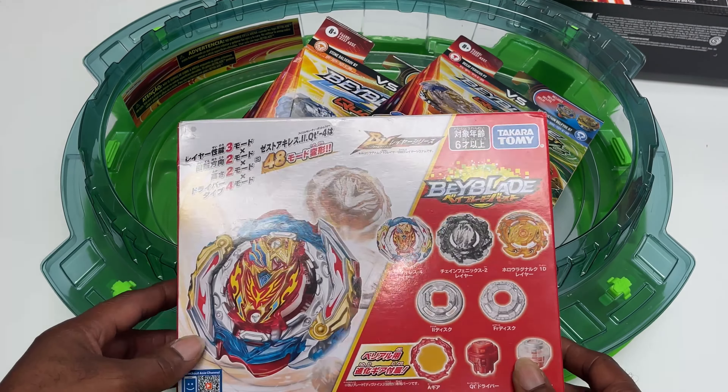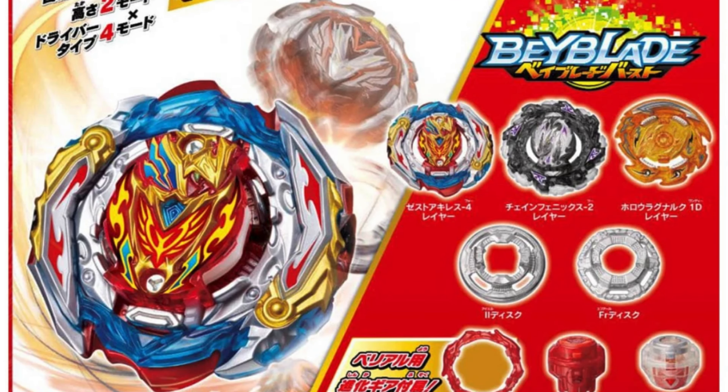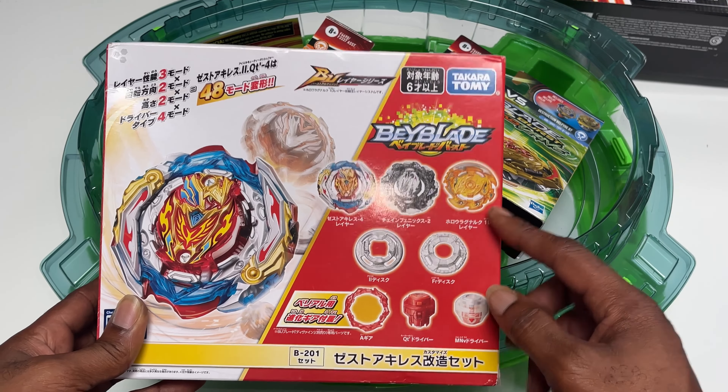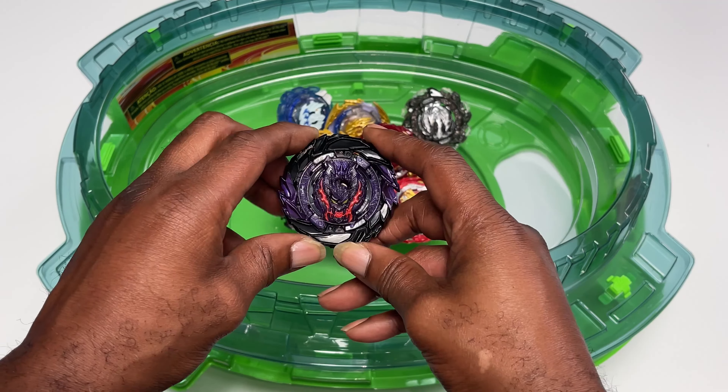We're going to put it up against Takara Tomy's latest release with Zest Achilles, Chain Phoenix, and Hollow Roctivore. We're going to take the chip off of Roctivore and put Hyperion on it, and we're going to do some battles.